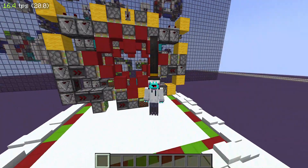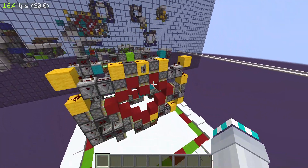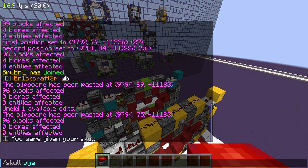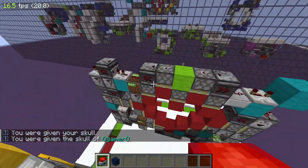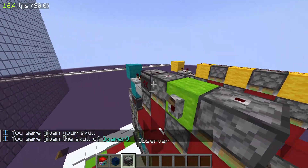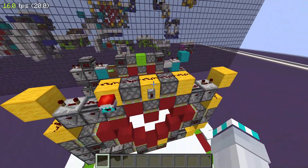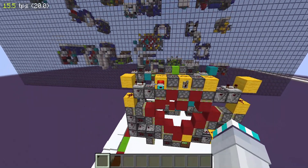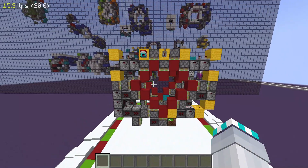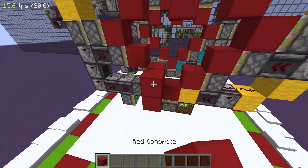Hello, welcome to episode 18 of the Redstone Advent Calendar. Today I have two heart doors - one I made by myself, and one me and OhGame made, which is slightly smaller. It's not crazy, but it's quite a cool door - it's heart shaped.